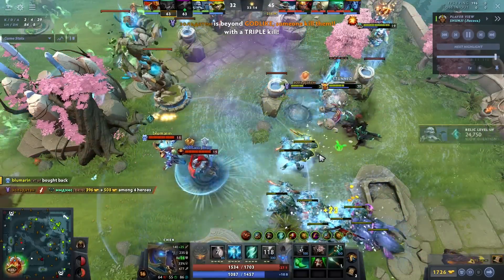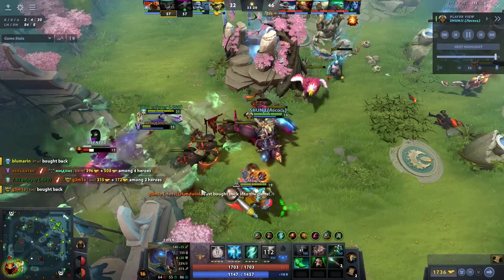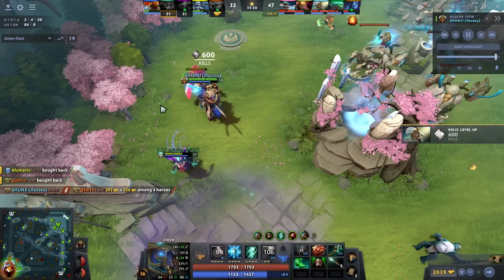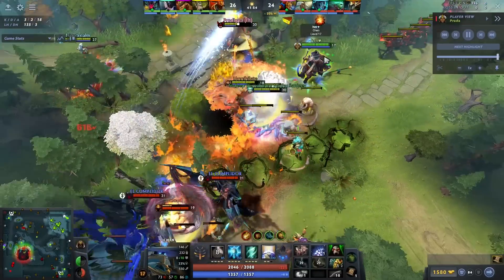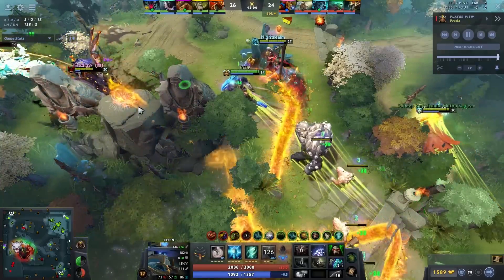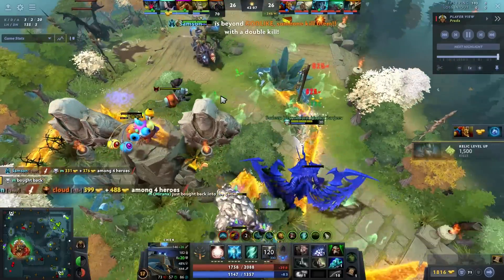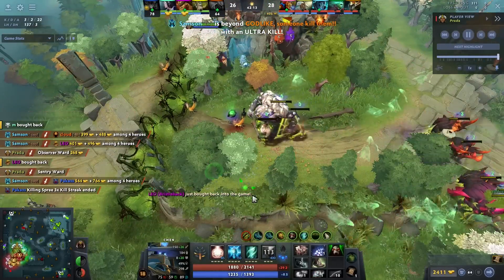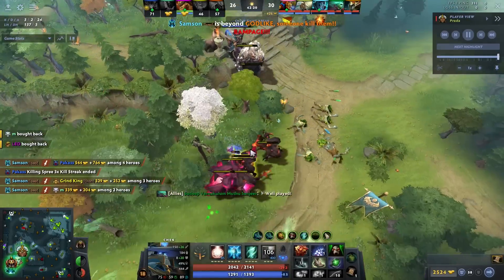You can jack up heroes' attack speed by like 200 on Chen with Solar Crest, drums, and penitents. Also, neutral camps get stronger over time — their abilities scale as the minutes go on. At minute 15 every neutral creep ability gets better, at minute 30 they get better again, and if Chen has shard it upgrades them further. They literally programmed every creep to be better just with Chen. Basically, Chen gets items way too fast and is almost always going to be the top-farm support.